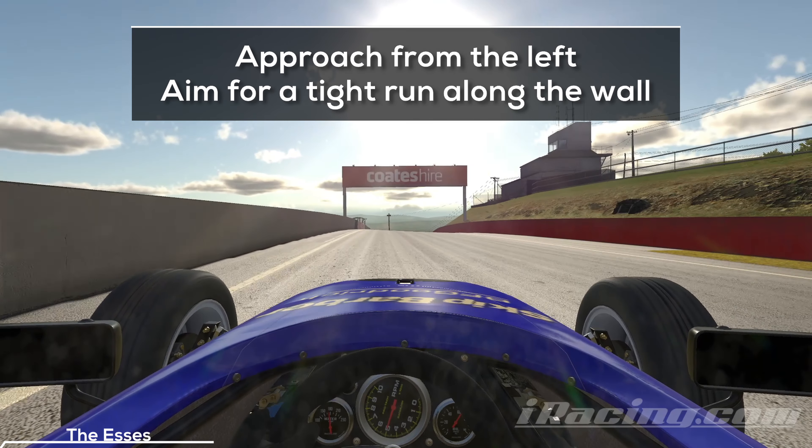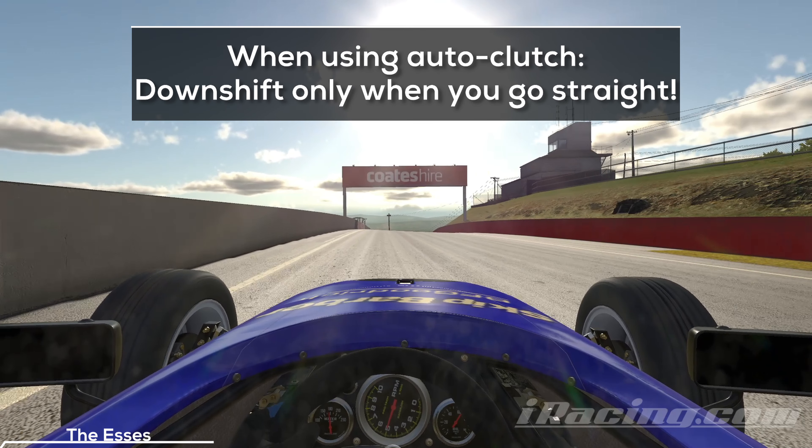Now we get to the fun part. Approach the turn from the left, aim for the right and try to hit a tight line around the wall on the right side. That way you can get a nearly straight entry, which allows you to downshift safely. The auto clutch assist makes the car hard to drive around here because it engages the clutch during downshifts — whenever you shift down while in the middle of a turn, your rear wheel will try to snap. On this track it means you most likely end up in the wall.